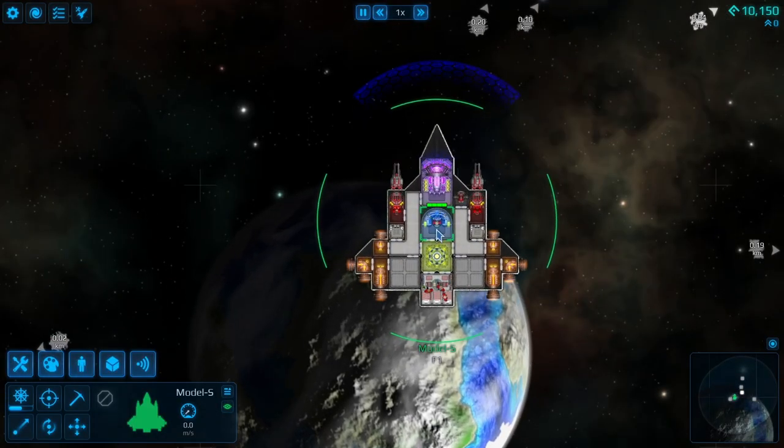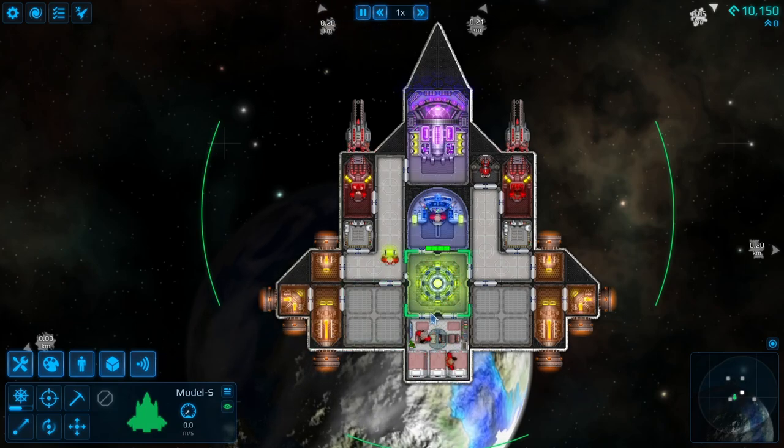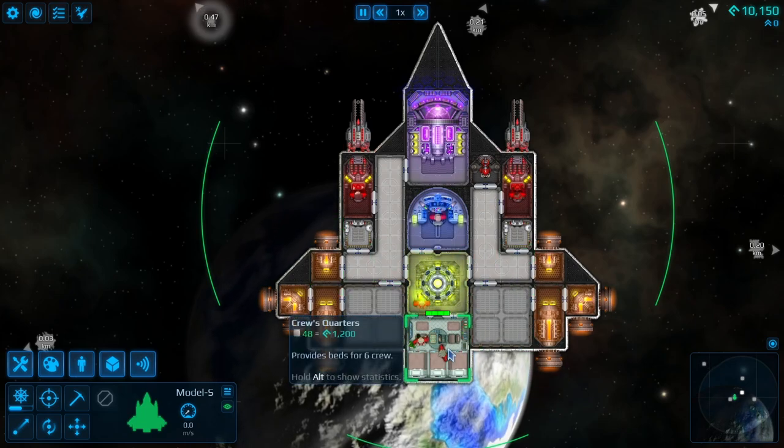Here's our ship — our little setup. We've got a little crew in here; they're gonna go and feed power to all the stuff. It seems like a complicated system but it's not that bad.